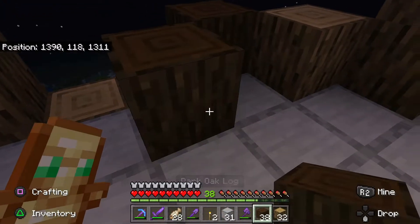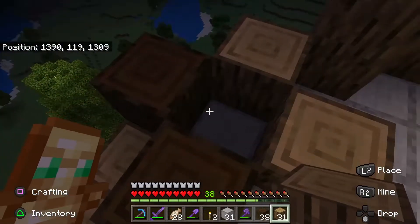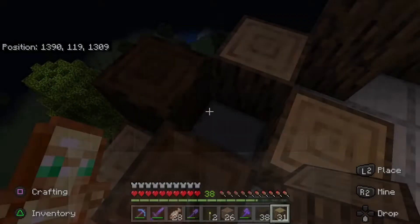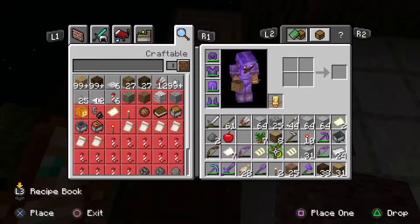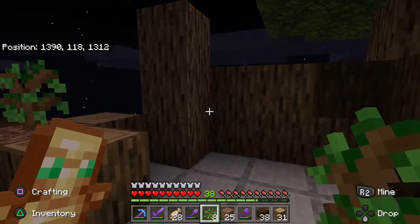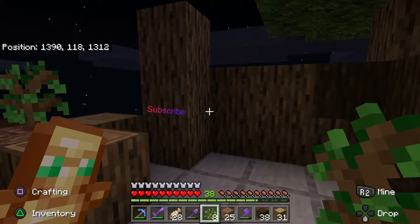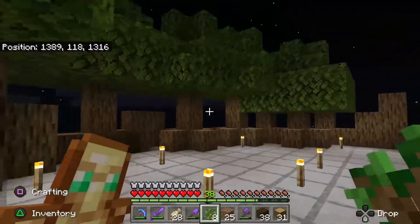Then, once we got to the top — or when I just had enough of collecting logs — I built a layer of stone, like a stone floor on the top. And then I used tree saplings and planted them along the top, around the edges. That helped me bulk it out with leaves without having to add leaf blocks, which made it a lot easier.